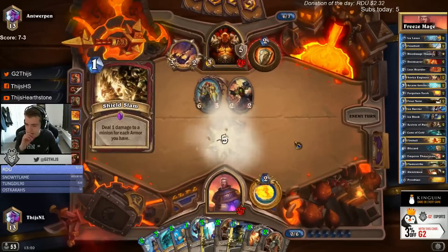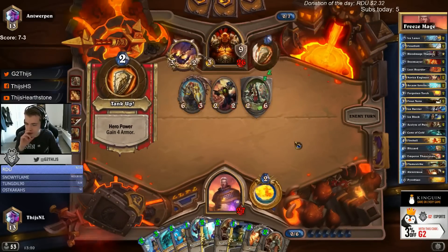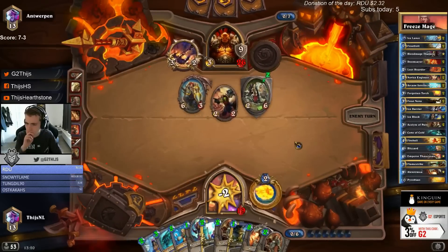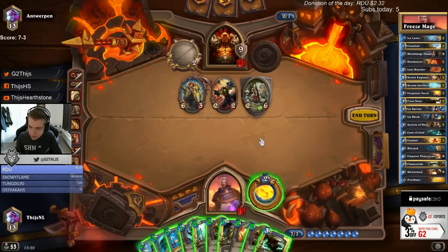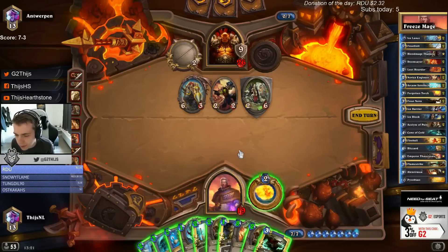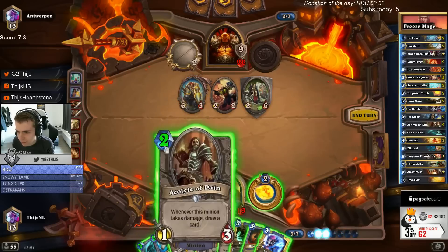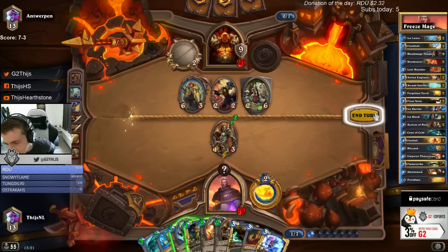Oh man, hurts. He placed his curve so perfectly here. We need Doomsayer - one two three four five six seven eight nine ten cards. I think we can maybe win if he doesn't have the removal for Alex, so that's the game plan. I'm gonna take the yolo Alex. He's gonna overdraw me but I need to draw.